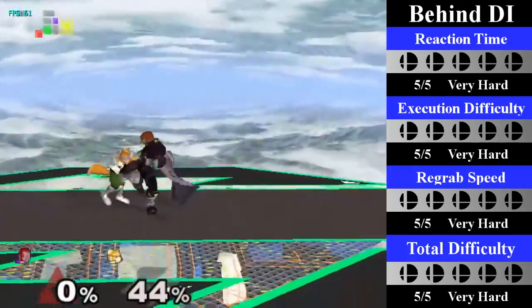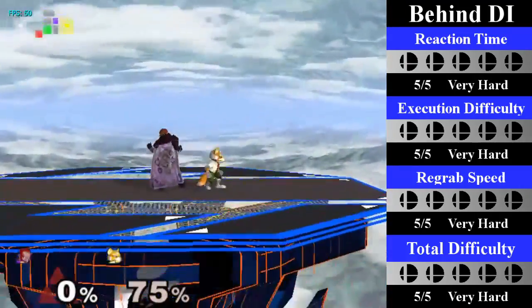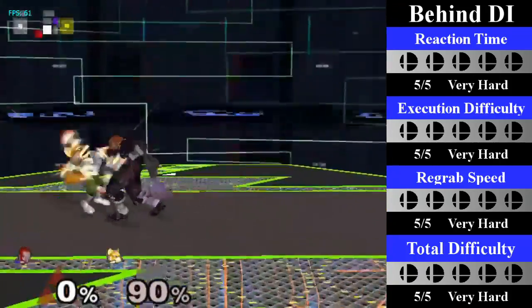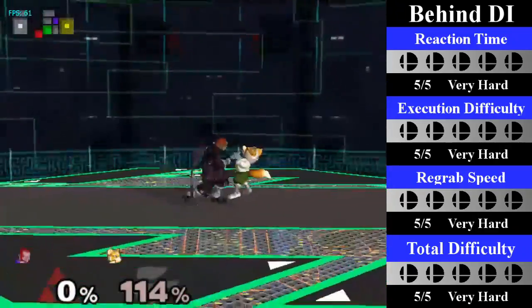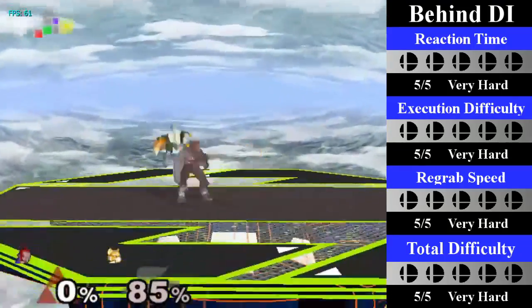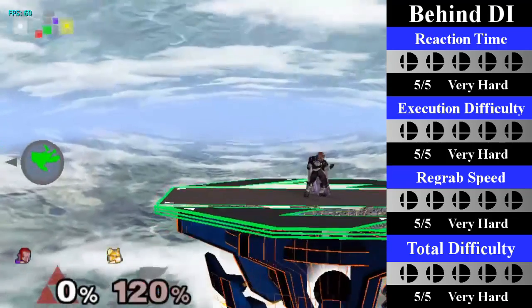For behind DI, Ganon can re-grab from 34% to 130%. This is actually incredibly difficult — probably the hardest chain grab in the entire game. I could not get a full chain grab at all, so we will split it into sections. From 34% to 70%, Ganon must do a quick turnaround grab. From 71% to 130%, he must perform a dash jump cancel grab. You can end this with a forward tilt at any point, or go for a bair at higher percents.